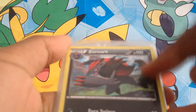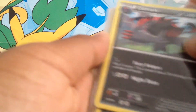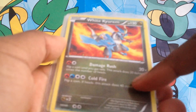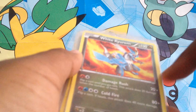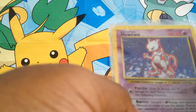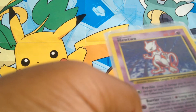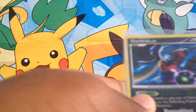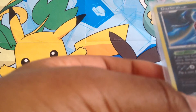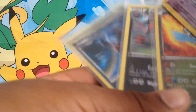Oh oh oh — we got a Zoroark! Fury Swipes: flip three coins, this attack does 20 damage times the number of heads. And Night Daze which already does 80 damage. Then we got a White Kyurem — whoa! Damage Rush: flip a coin until you get tails, this attack does 20 damage times the number of heads. And then Cold Flare: flip a coin, if heads that does 40 more damage. We got a Mewtwo from Base Set — what?! Nice holo there. Psychic does 10 damage plus 10 more damage for each energy card attached to the defending Pokemon. Then Barrier: discard one energy to protect Mewtwo. And the last card of this set is a Darkrai holo, but it's a promo. Darkness Aura: if you have Cresselia in play each of Darkrai's attacks does 20 more damage to the defending Pokemon. Night Slash: flip a coin, if heads the defending Pokemon is now asleep.